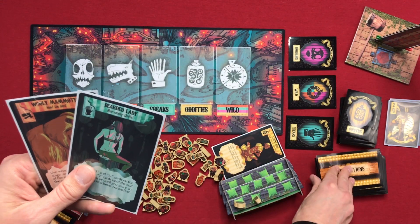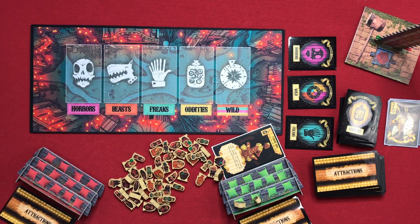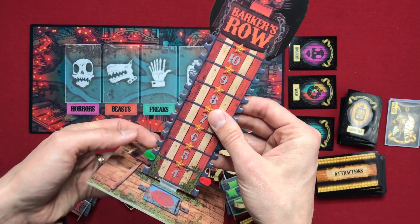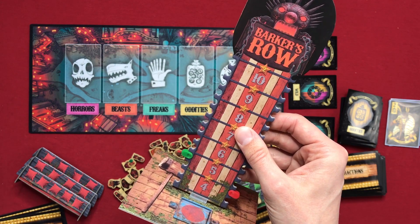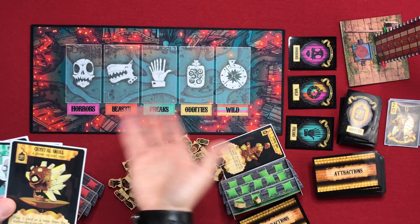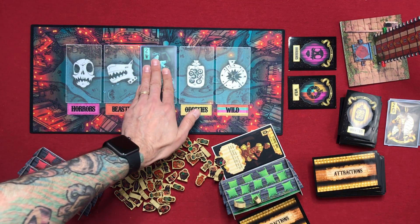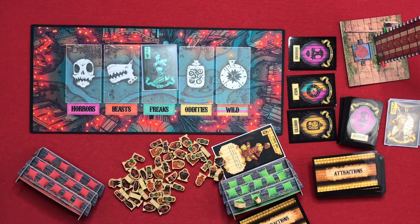Green draws a new attraction to replace the one scored. I don't want to use the attraction power right now, so it goes back to the red player's turn. First — the Strongman Tower: green moves up to five, meaning green now needs five points to score another attraction, while red still only needs four. Red's in a tough spot with not much to work with, so red plays a freaks card worth two into the freaks column. Still not enough points to score, so we go to green.